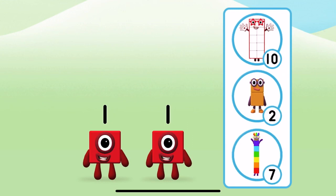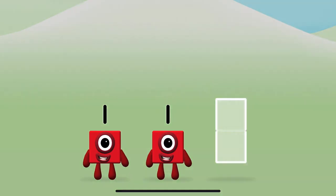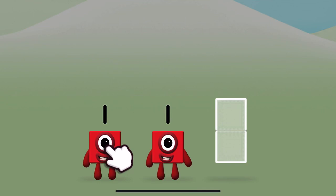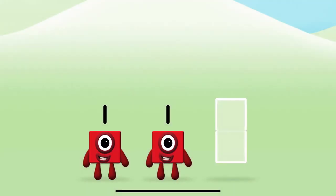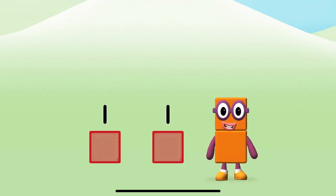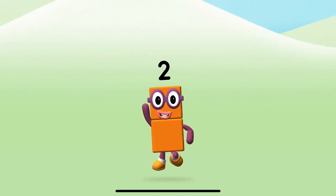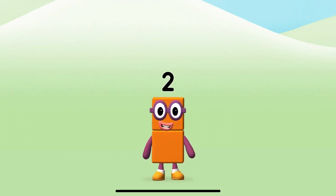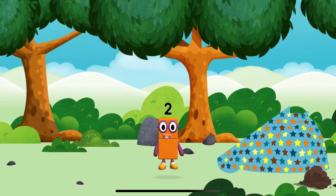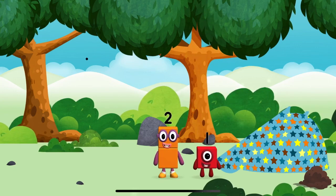Which number block do you think adding one and one will equal? Use your finger to move the number block to the shape. One plus one equals two. Well done, you made number block two! You made a new number block — the number block was hiding behind a tree.